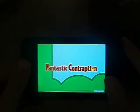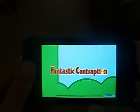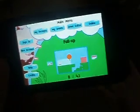The next app is Fantastic Contraption - it's sort of a puzzle game. It started out as a computer game. Sometimes it crashes, very rarely though. They just had an update which helped a bunch with that. You try to get the little block into the goal - you can zoom in with two fingers.